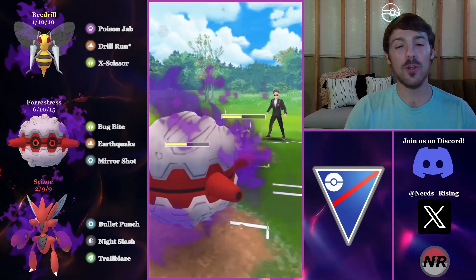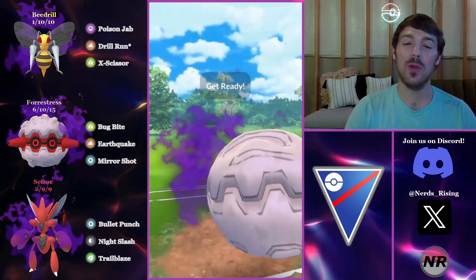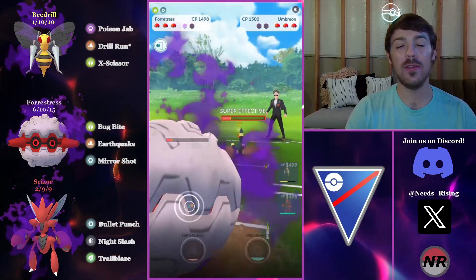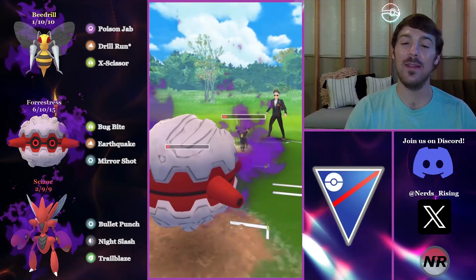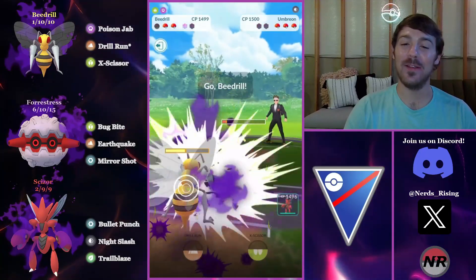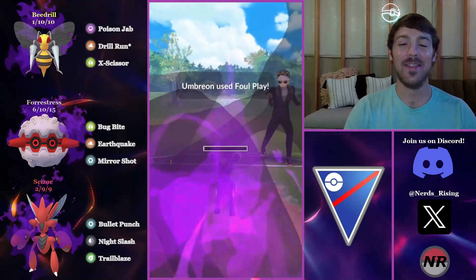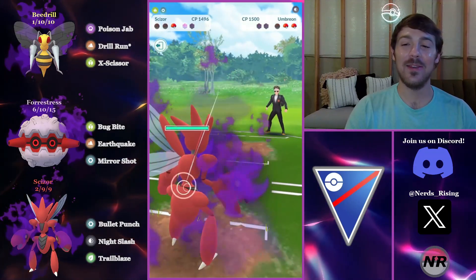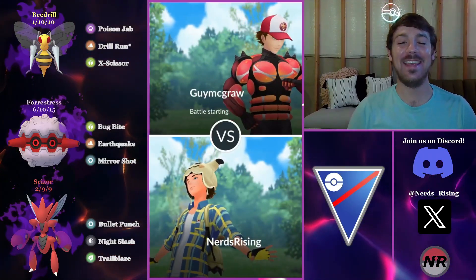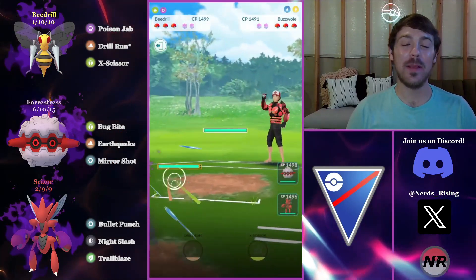The Bug Bites and Earthquakes are going to completely shred the Umbreon. Fortress isn't the bulkiest Pokemon but it has respectable bulk for a shadow — we're tanking these Snarls. They're forced to throw again and now I save everything for the Scissor. I'm not shielding anything. Once the opponent sees the Shadow Scissor they instantly Top-Left — they just see it and say 'no, I am out of here.' Good game.